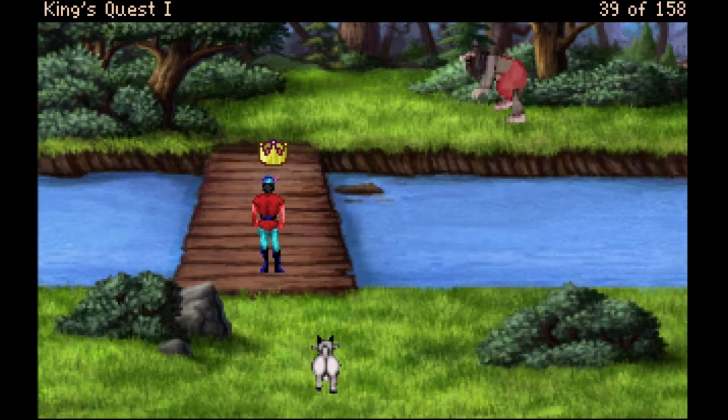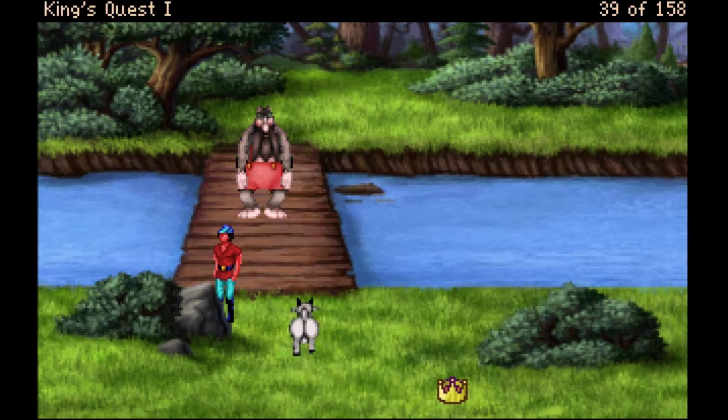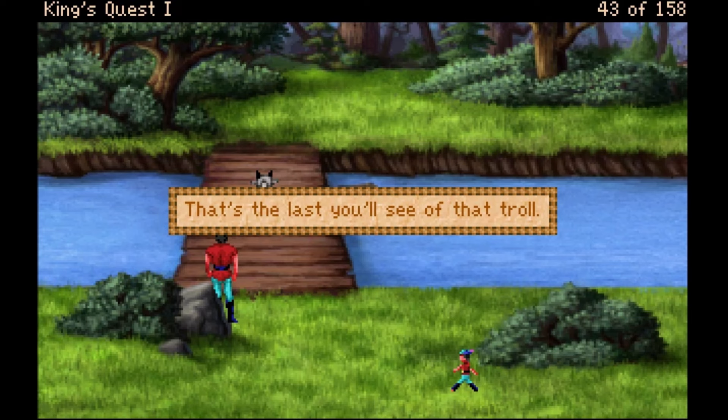You got this goat, you got this! 'As you start to cross the bridge a huge hulking troll stomps into view and blocks your way. It is a well-known fact that goats hate trolls intensely. You move aside and let the goat take care of this wretched nasty troll. The goat lowers his head and runs straight for the troll, butting him right off the bridge and into the river below. That's the last you'll see of that troll.'